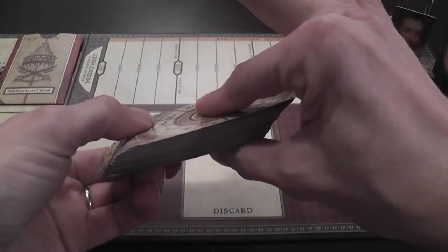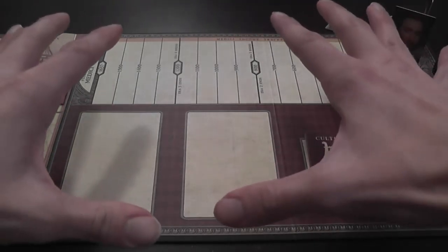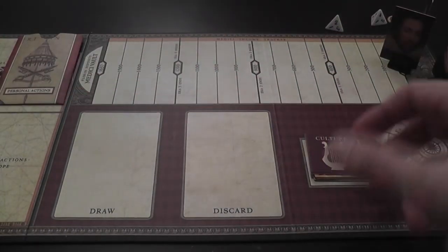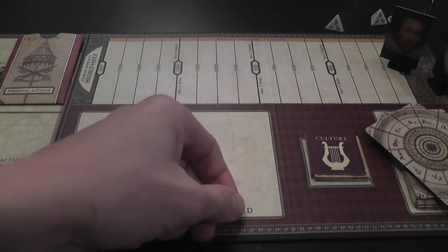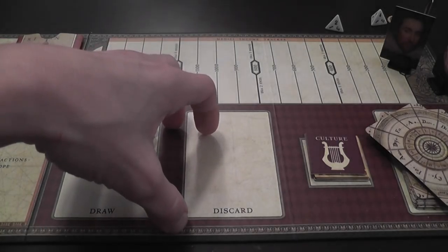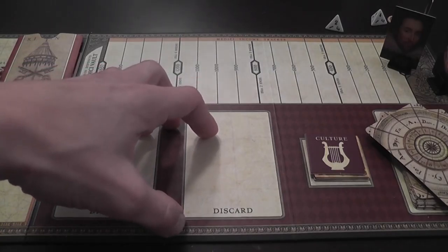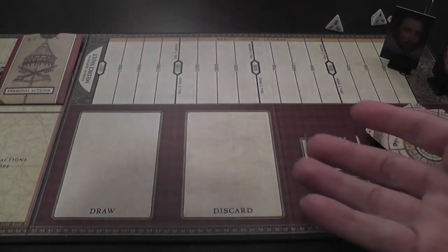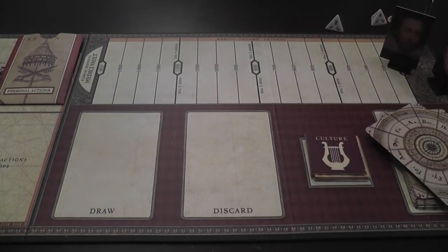You repeat skirmishes until the deck is exhausted, then do some upkeep procedures and start the battle. During the battle, everybody picks up the cards in their melds — those cards are still technically part of your hand — adds them to their hand, and uses that full hand for the battle.